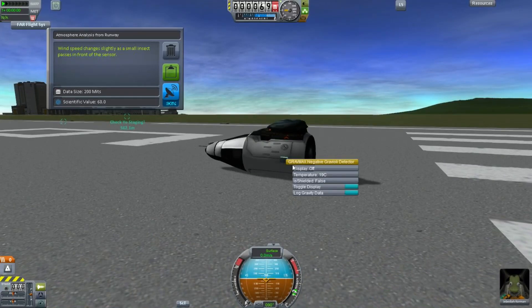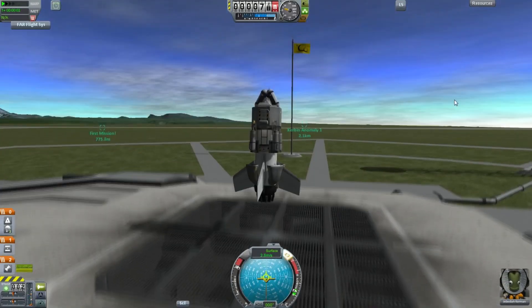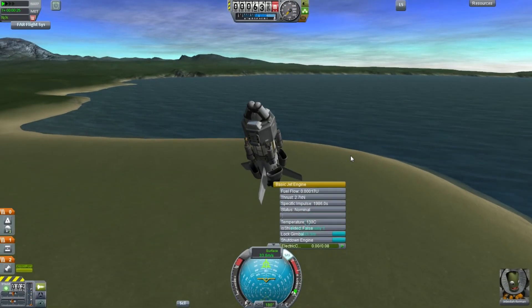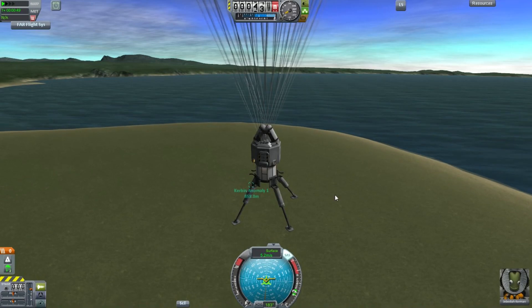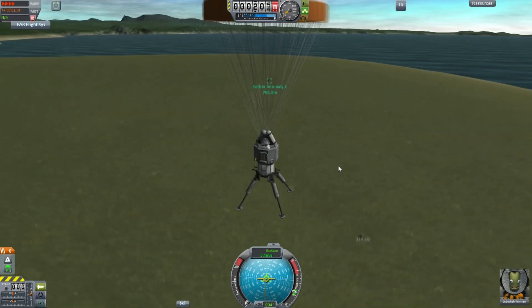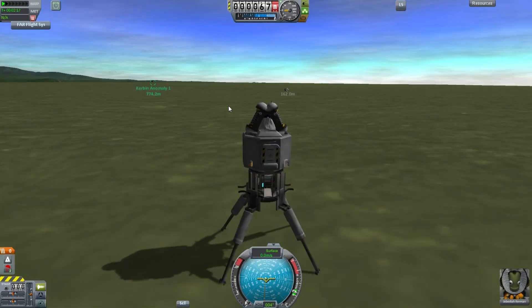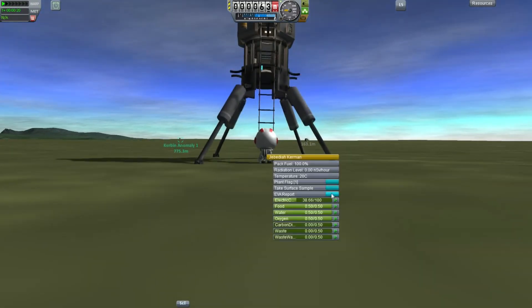Jebediah Kerman is testing out the new gravity detector and aviation nose cone. The nose cone is now a science package — it's an atmospheric analyzer — and he's off analyzing all this stuff to basically collect all the science from the biomes around the Kerbal Space Center. There are quite a few very close nearby: the launch pad, the space center, the shores, the oceans, the grasslands, the highlands, and the mountains. You can get a decent amount of science, although beware that the values in those windows were way higher than what it actually gave back for some of these science measurements.